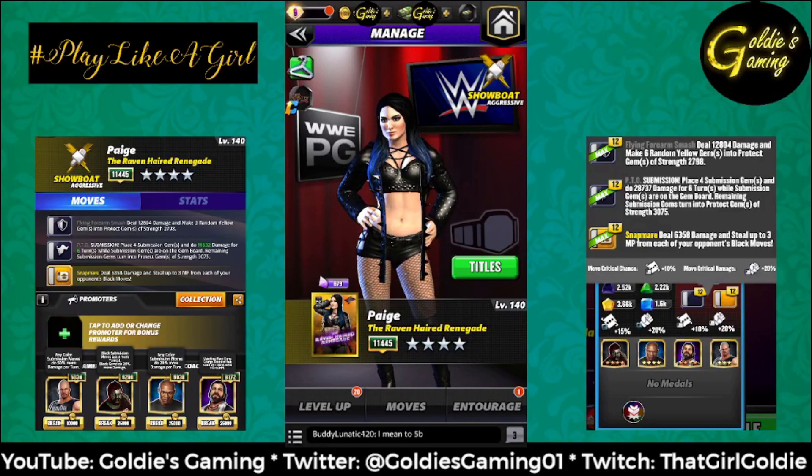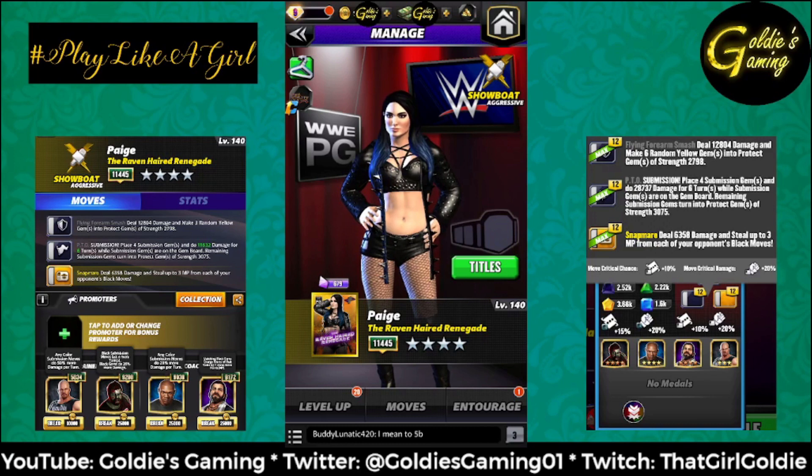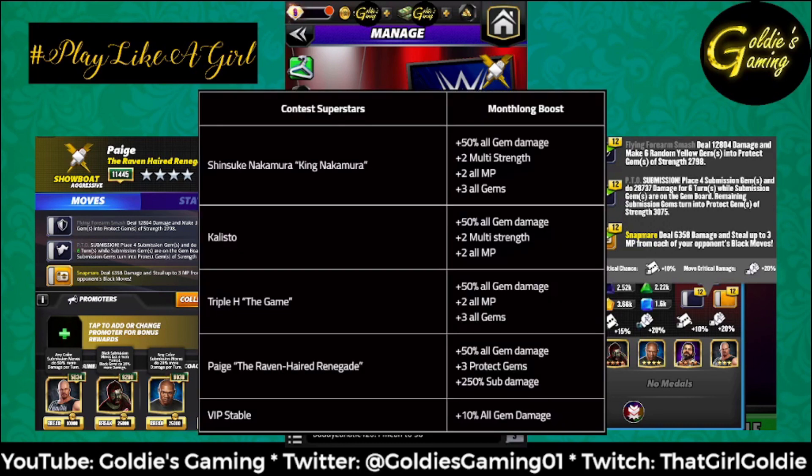Hey everybody, Goldie here. Today we're gonna take a look at Showboat Paige - she is one of the contest superstars for the month, so she's fairly boosted and she's required on tours. Paige the raven-haired renegade gets 50% all gem damage, plus three protect gems, and 250% sub damage - those are her boosts for the month.